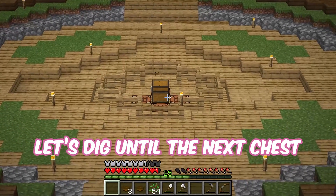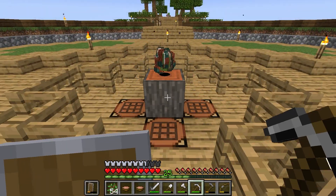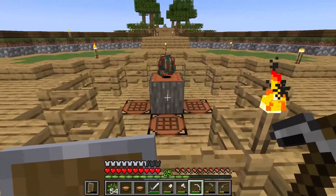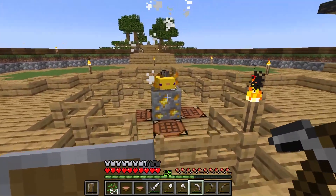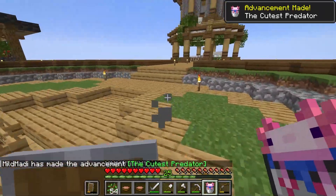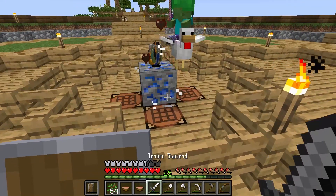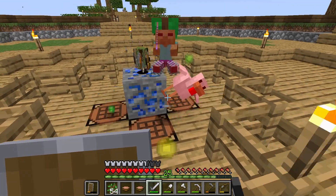Let's dig until the next chest. I wonder if we'll get a sapling in this phase, because that will unlock a lot of possibilities. An axolotl? Wait a second — we have an axolotl! I need to save you in the chest. Another chicken rider — you're not as big of a threat as your bigger friends, to be quite honest.